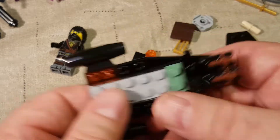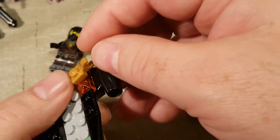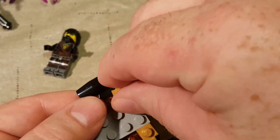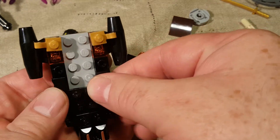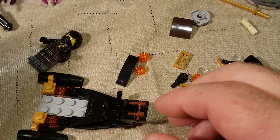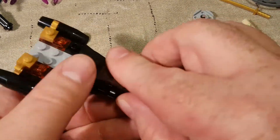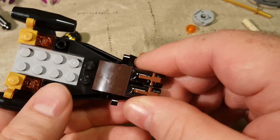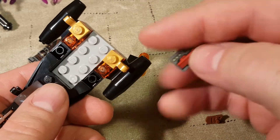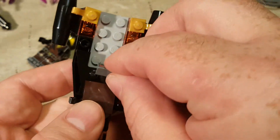Now we're on to step seven. We get a couple of gold clips back here — the other one goes in the very back. We also take this piece and put it right there. This piece goes here — that is a really deep brown; it looks a lot better under the light. And then we have a cool printed piece — I like that printed piece, I want more of those. That is a really nice printed piece.